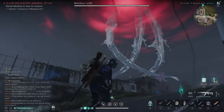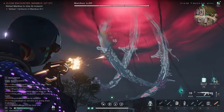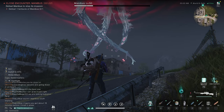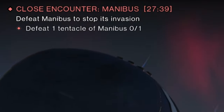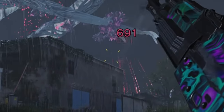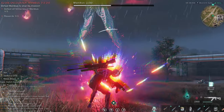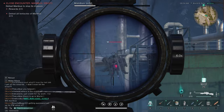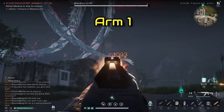As you get into range of the event, the tentacles will spew from the sky. Manibus is a level 50 creature with three separate tentacles for arms. There is a 30-minute timer on this event to try and defeat as much of Manibus as possible within that time. Manibus has lasers, Manibus will shoot orbs, and Manibus will manifest other creatures of varying kinds to attack you.